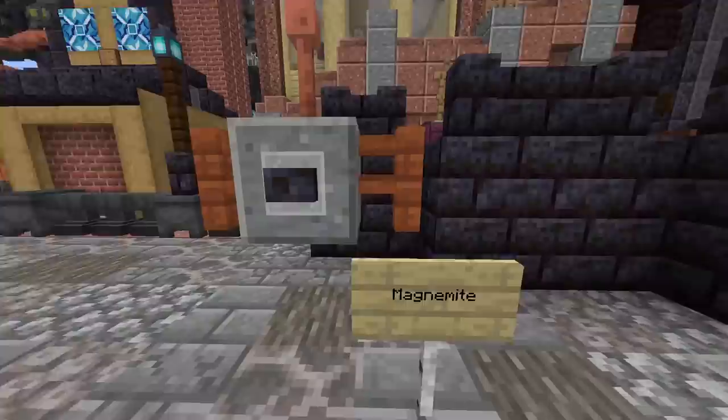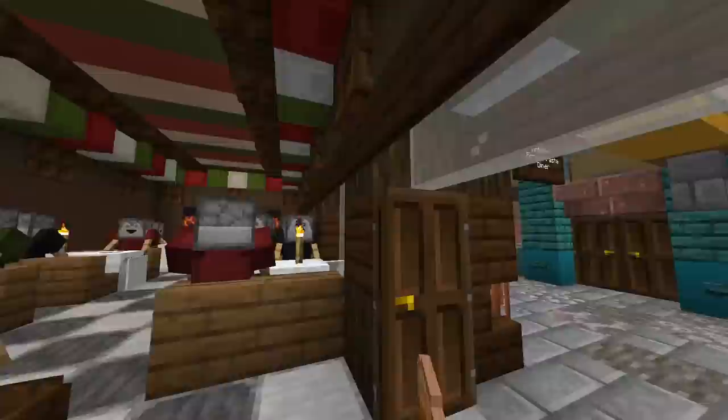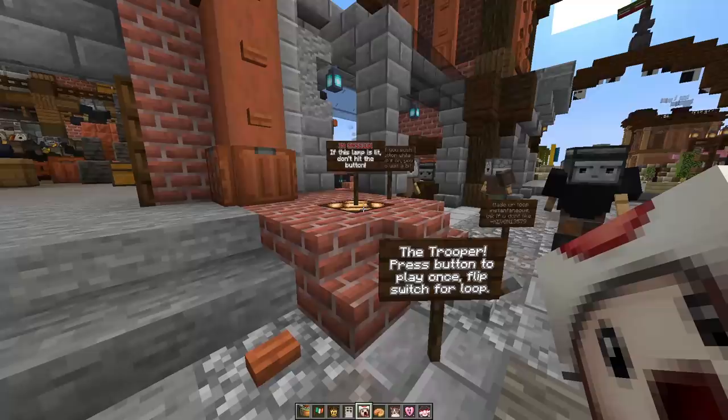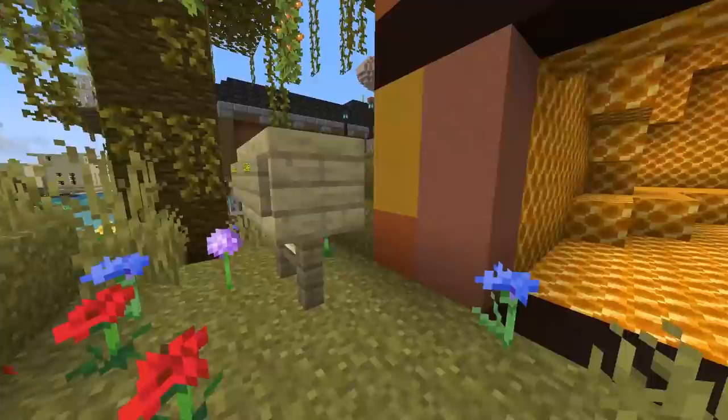That almost looks like, for the Legends: Arceus games, a regional form of Magnemite. Antonio's Pizza and Pasta Diner — oh, this is very cute. Press my button for pizza — he spits it out!